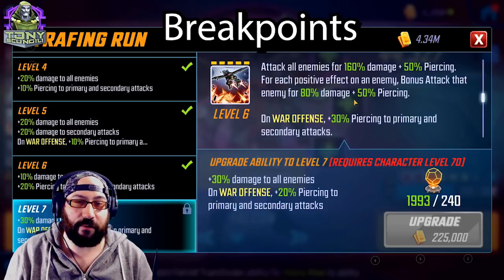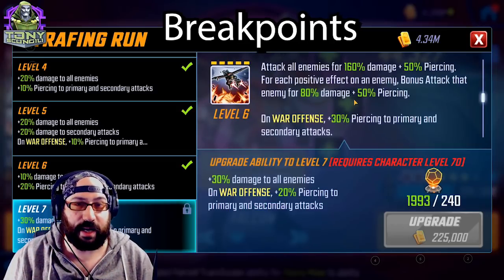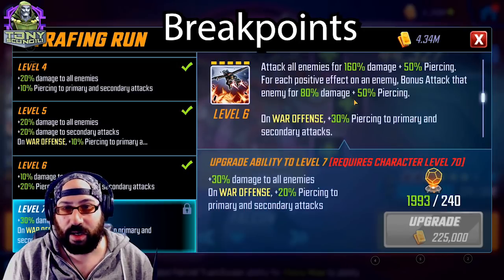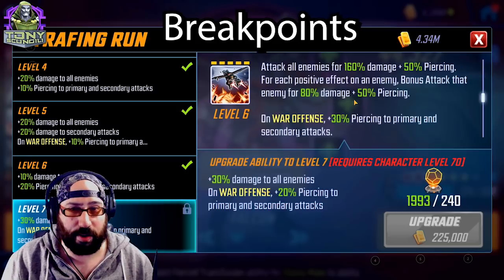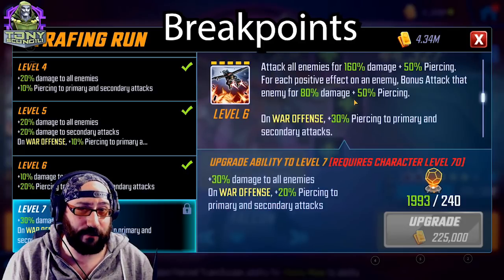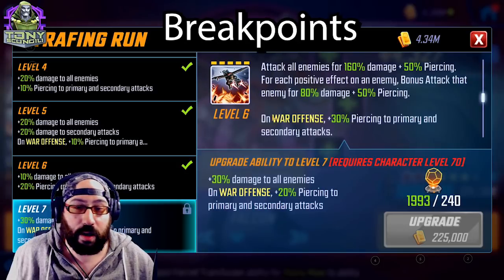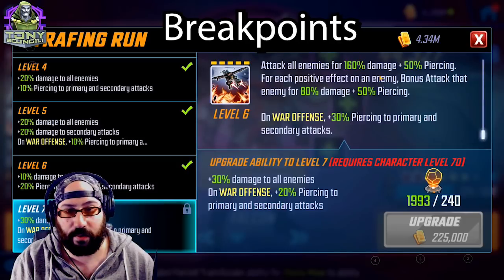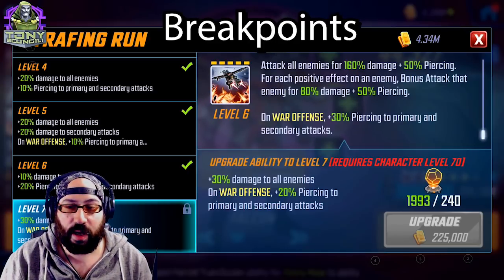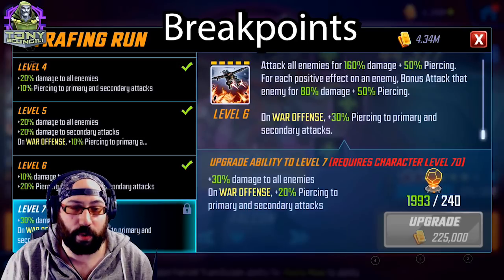Strafing Run attacks all enemies for 160% damage plus 50% piercing, with a bonus attack per positive effect on each enemy. If every enemy has one buff, this attacks each one extra time. You'll see characters with lots of heal stacks take a lot of damage. Power Armor is really good at beating up Marauders, who tend to throw out random buffs. By the time Falcon does the Strafing Run, it's going to do a ton of damage and clean up after a War Machine ult. The tier four adds more damage — since this attack is meaningful, you can invest in it, though I've never found it necessary.